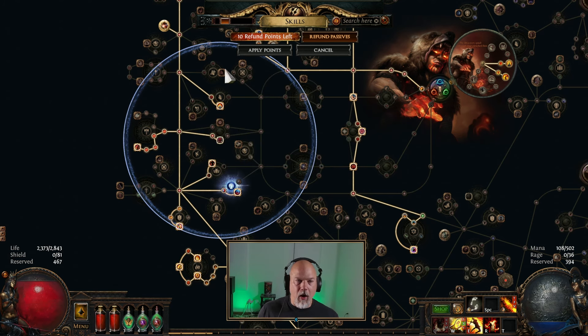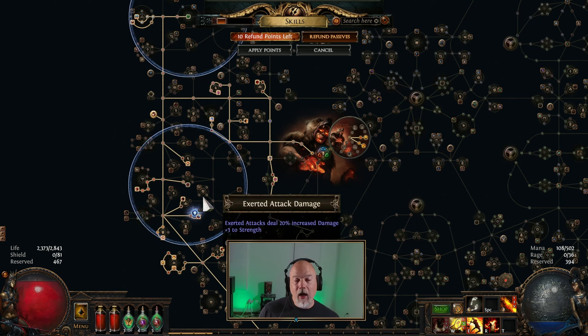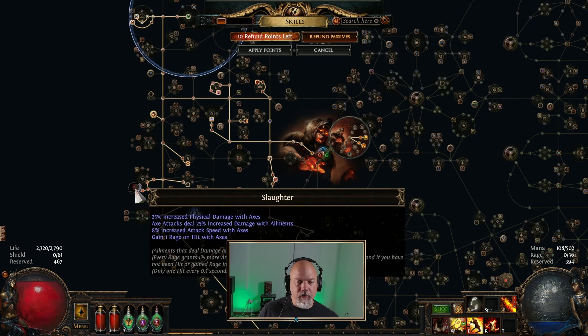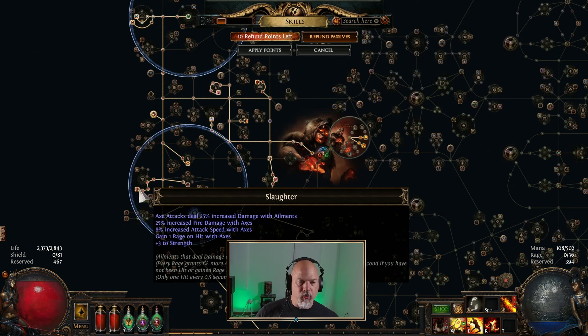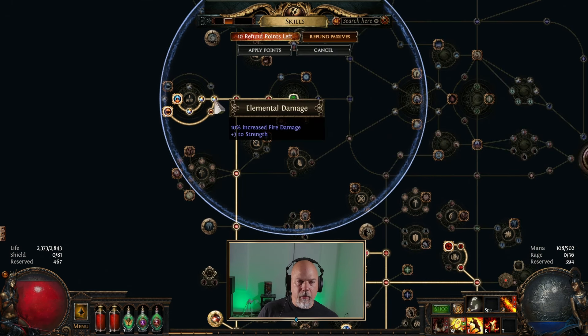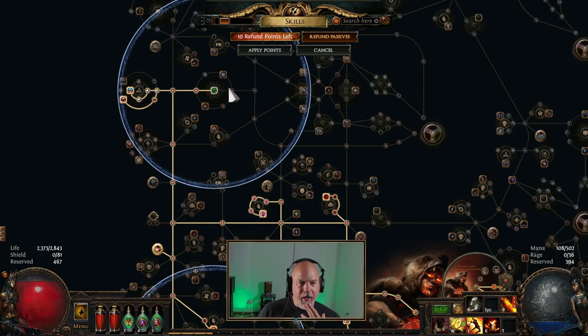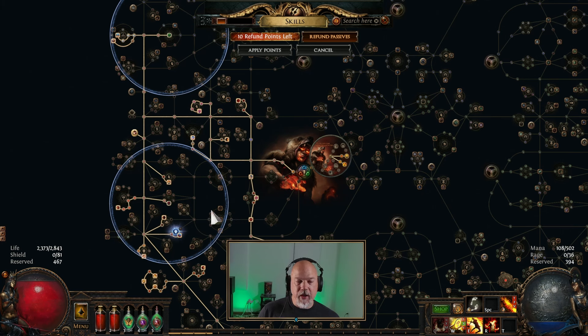If you pick up stuff like Hardy and all this, that's a lot of extra strength stacked on. If you take Utmost Might with the 5% increased attribute mastery, that would be great. So what I've done is this thing converts increased physical damage with Axes into increased fire damage and ailments. All of these were already fire. This was a good jewel socket with increased damage with Shield and increased damage with Axes. I can't do critical strikes, so that's a non-issue. These have added a fair bit of damage. I'm looking for some unique jewels that do extra strength or bump up the strength a little bit.